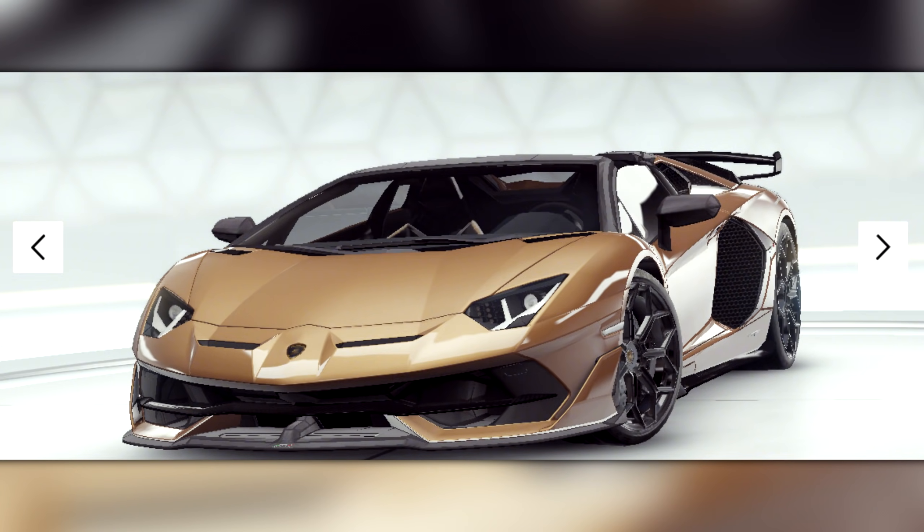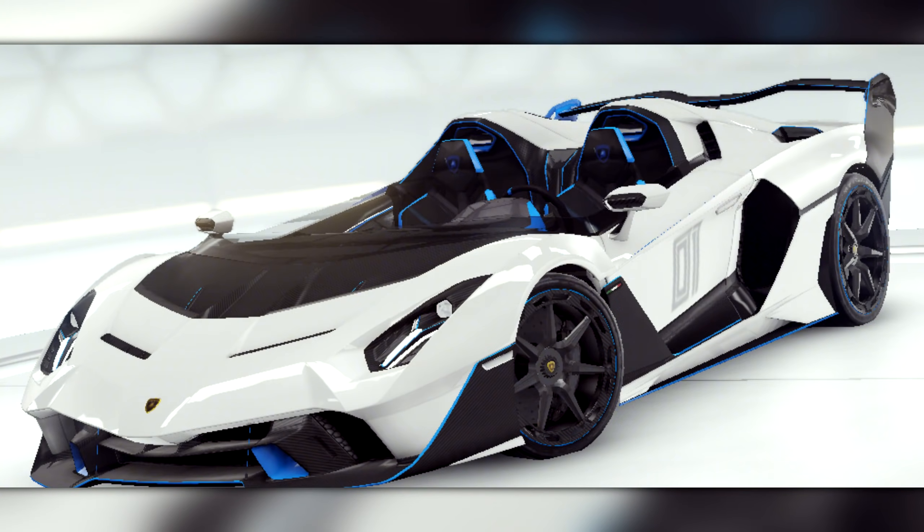We also have two other new cars which I don't know the stats for yet, but I do know how you'll be able to obtain them. The first is an Aventador SVJ Roadster, which will be obtainable in an unleashed event, and we have a Lamborghini SC20, which will be a Grand Prix car.